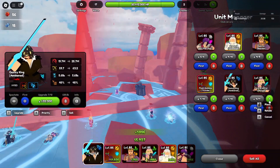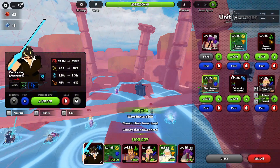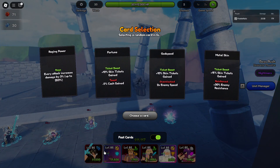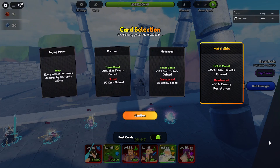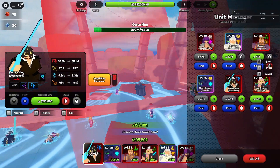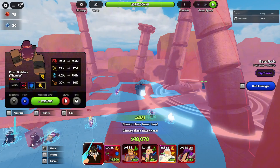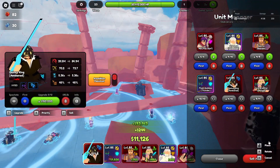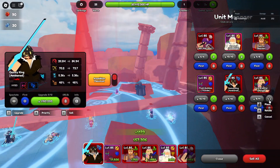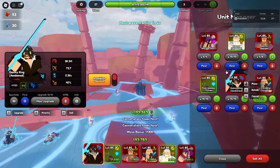I've seen a lot of complaints from people saying the macro doesn't work because it doesn't place units down. I checked why that happens and the answer is your connection — it's not the macro's fault, it's your connection. Anime Last Stand, unlike Anime Adventure or Anime Vanguard, basically everything has bandwidth in the game. When you click a unit it needs to send information to the server, so everything you do is affected by your connection. If you have a bad connection you can't really do anything, and that's why sometimes it doesn't place your unit down — it's your Wi-Fi, not the macro.